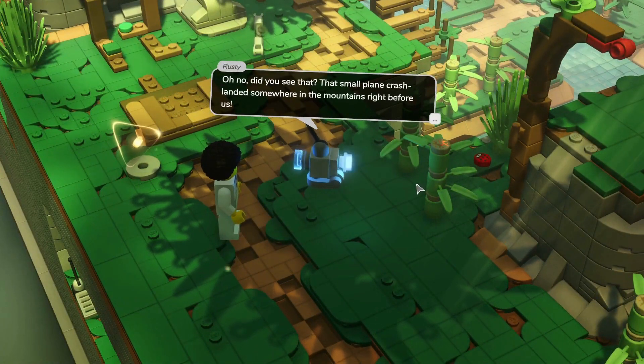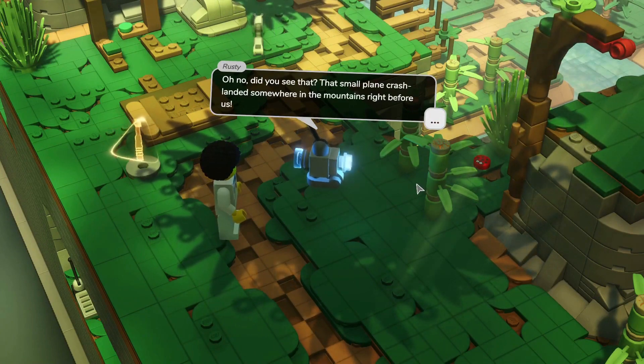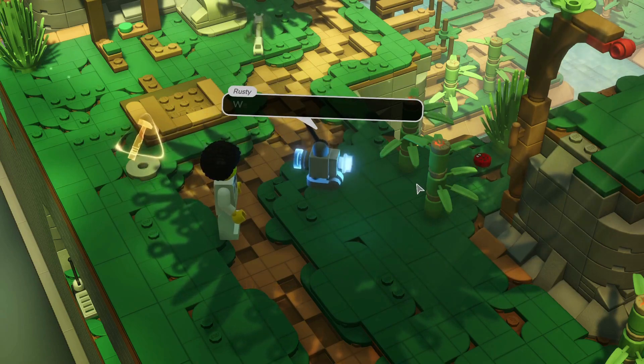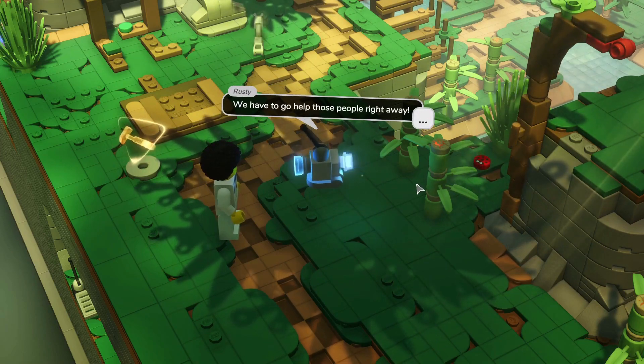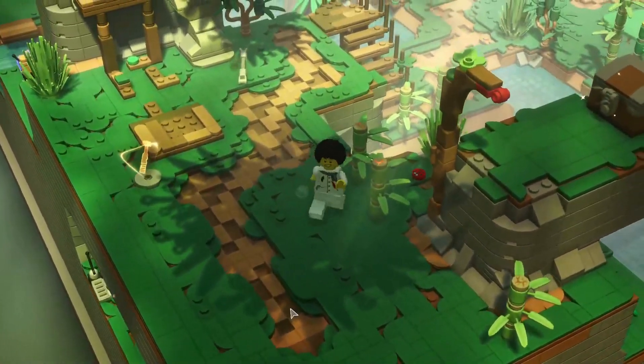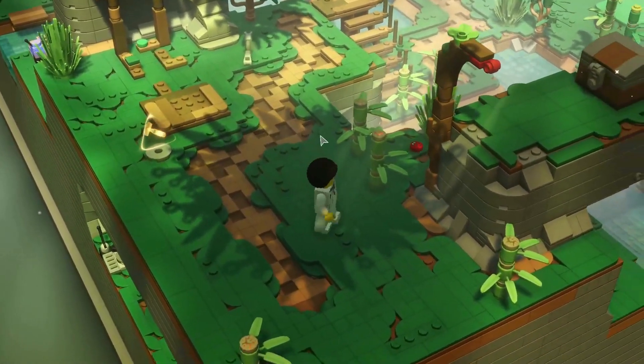Rusty, do you see that? The small plane crash landed somewhere in the mountains right before us. I can see parachutes opening — I hope everyone's okay. You have to go help those people right away. I'm a bit rusty with the controls but let's see what we can do.